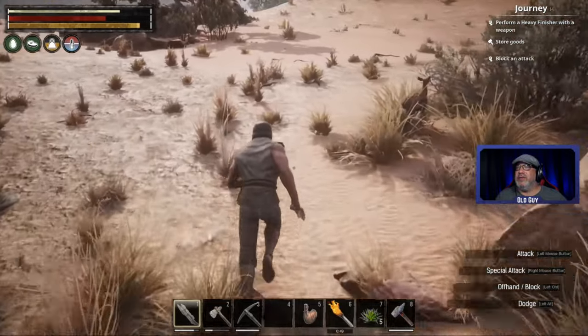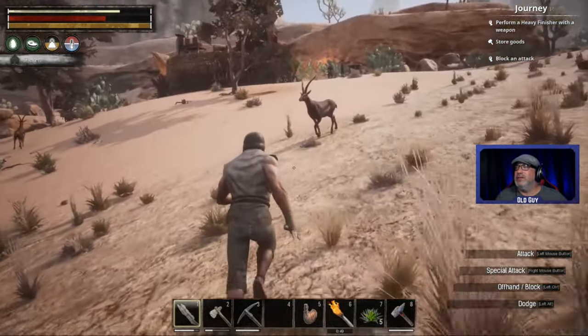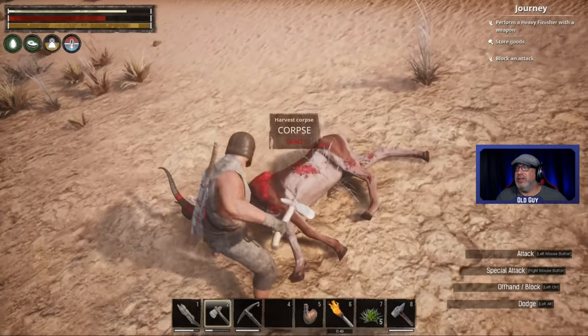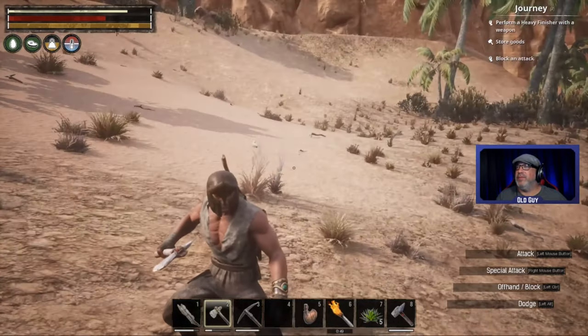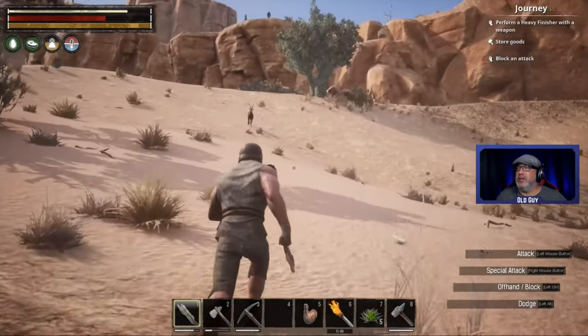Let's see if we can kill this - it's a little baby, I don't want to hurt the baby. Let's get one of these and let's try to get this going. Get some more hide - see if we got some more, can we kill some more? There's another one right there.